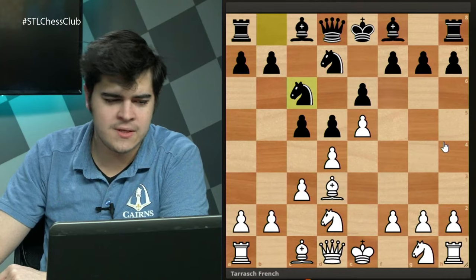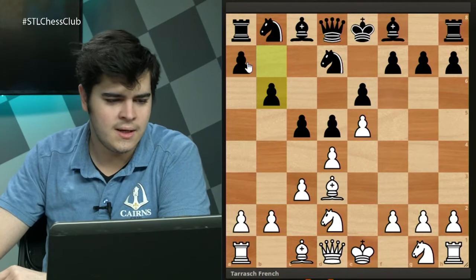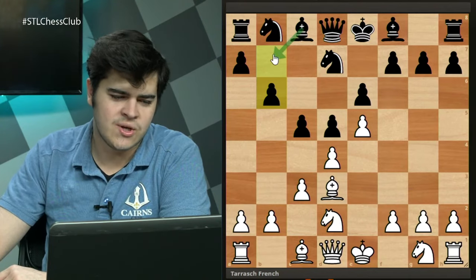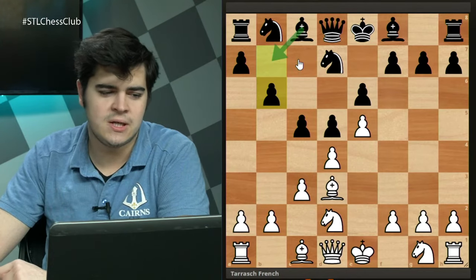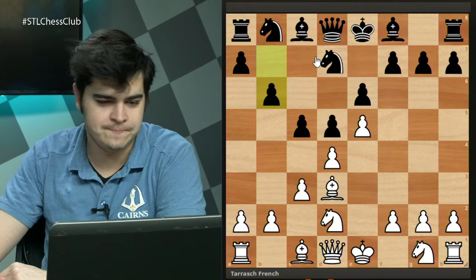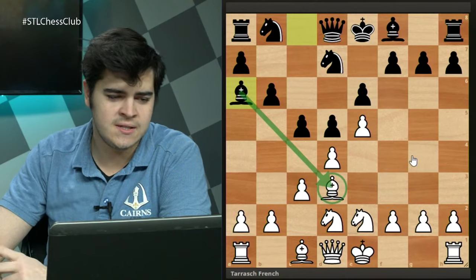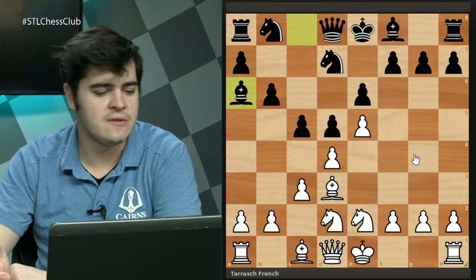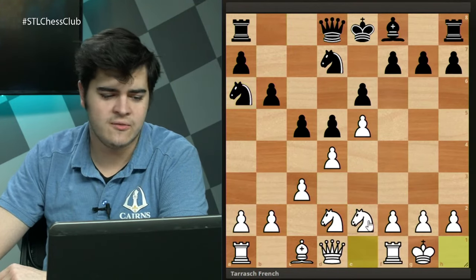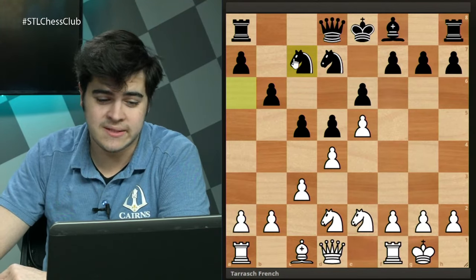There's another way black can try playing this: b6 — a little more dubious but still playable. The idea is to recapture with the pawn if white ever takes, and try for Bb7. The light-square bishop gets a bit misplaced, though in the French your light-square bishop is usually suffering anyway since it's shut in. After Ne2, developing and getting ready to castle, black plays Ba6 — a nice move making an effort to trade off that struggling light-square bishop. After Bxa6 Nxa6 and castles, white has a happy king.